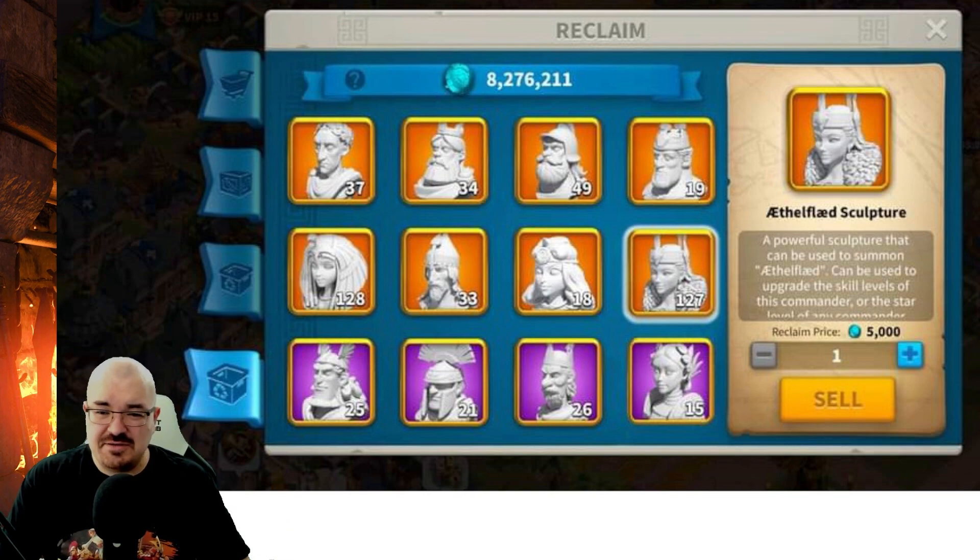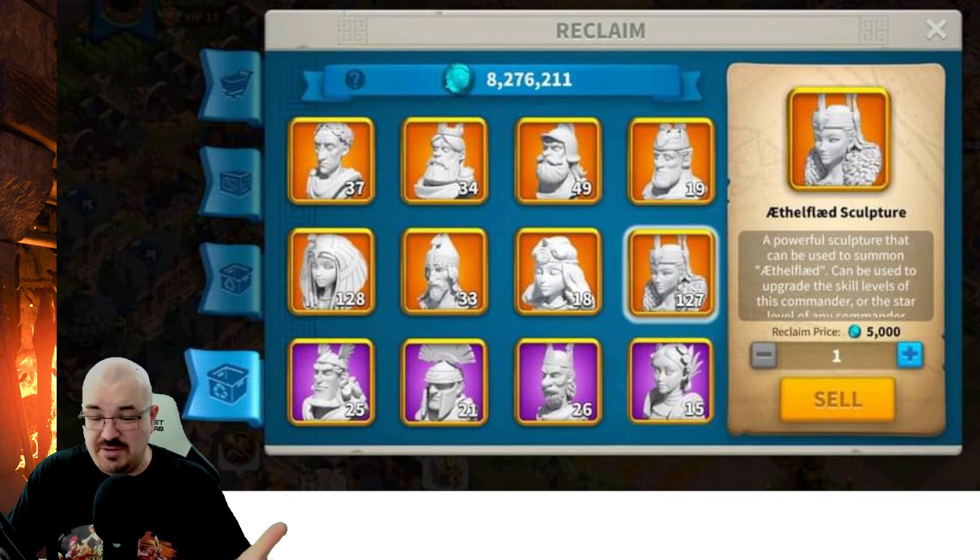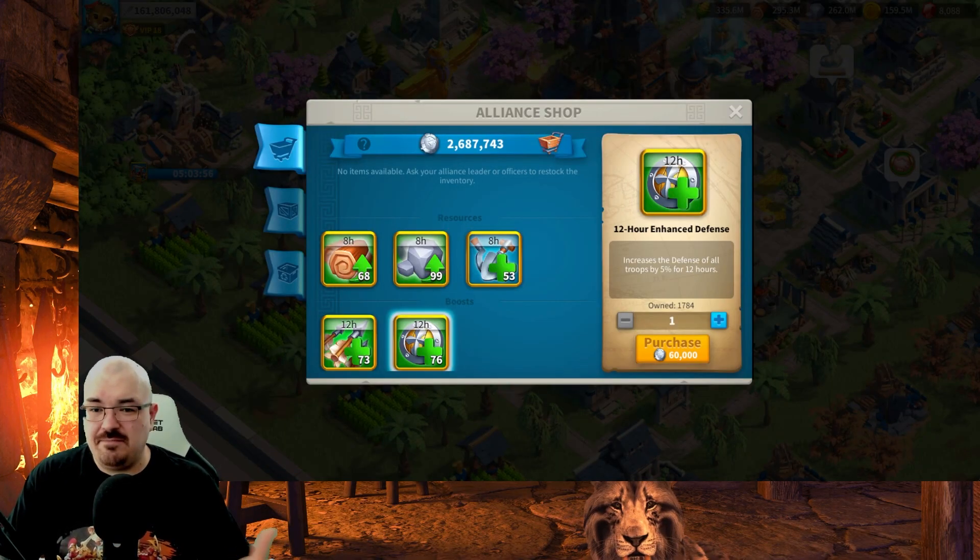There are also many things circling around on Discord or Facebook, including a possibility about Joan of Arc's skills — I'm not very convinced about those and I've also seen them. But what I want to talk about in this video is this picture. There are actually three pictures, not just one, and they are about a possible extra shop in the alliance.